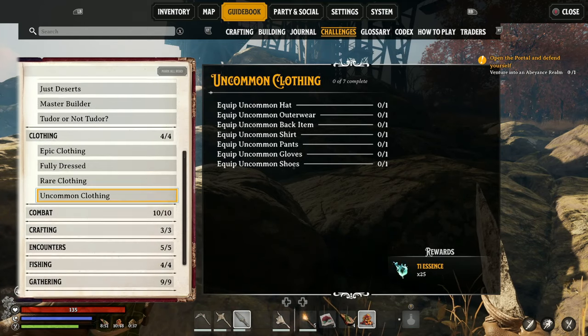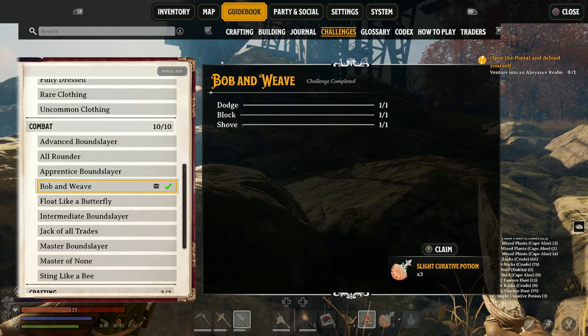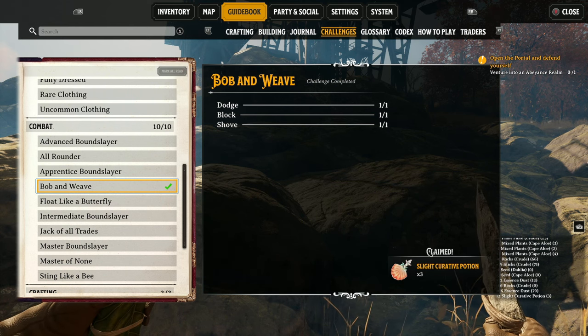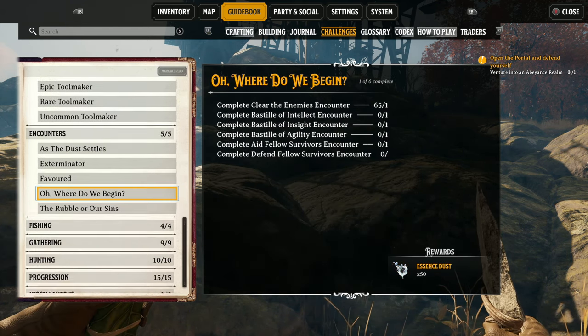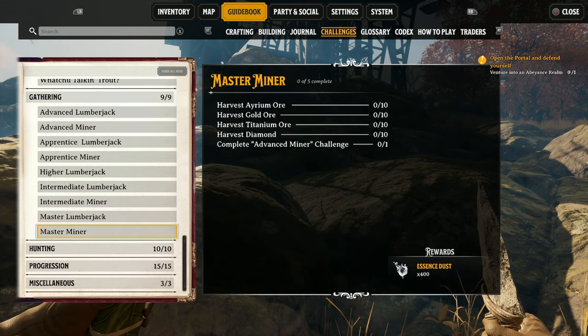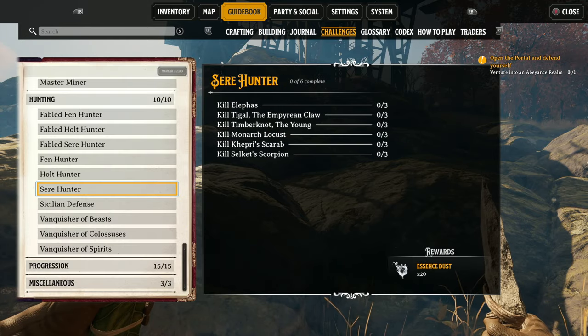As you progress deeper in the game, do keep checking your challenges tab. This will have a list of things you've completed, like being able to dodge, block and shove, and you can see there's a little green tick next to it and a chest — you'll get rewards. Most of it is essence dust but some of them will give you potions or maybe even higher tier essence. If there's something you can get pretty easily, go and do it and get that extra essence dust.